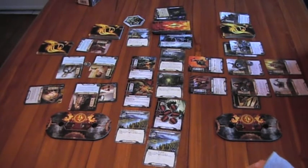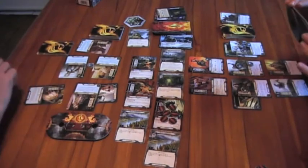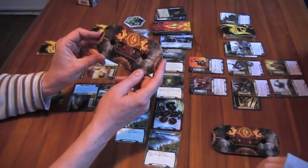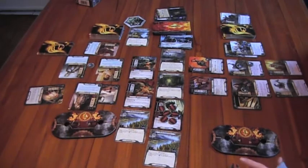I think I'll hit 50 threat this turn — it's not good. Let's resolve our questing: that's 19 versus 9, so a difference of 10. I'm on 46 threat and you're on 38. We skip the travel phase — nothing to travel to — and move to the encounter phase.